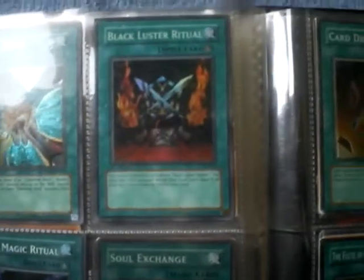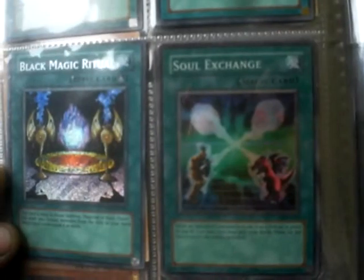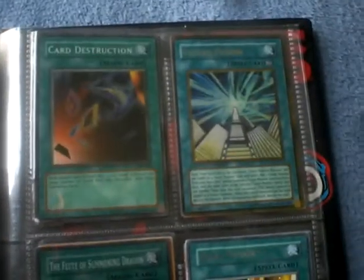There's a Knight's Title for the Dark Magician. There's the ritual for Black Luster Soldier and for Black Magician of Chaos. And there's Dark Fusion for the Evil Hero.